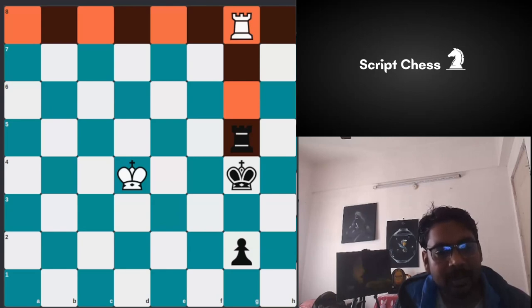King will come to f2, black gives a check, king comes up, and now give another check. Notice we cannot come forward because the pawn is hanging. King goes to f3, and when the rook gives another check the king will come forward. When the rook gives another check, we achieve this bridge position. Even if the king comes further inside, we will be able to queen the pawn.